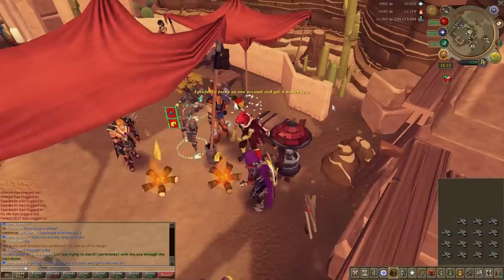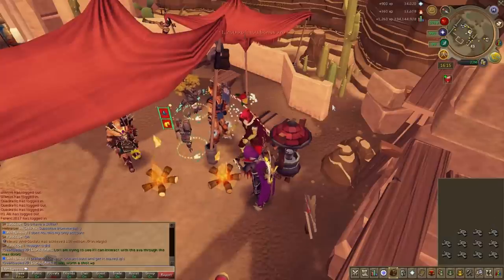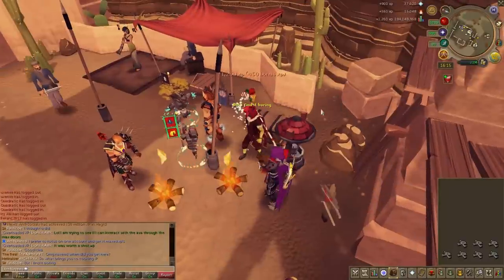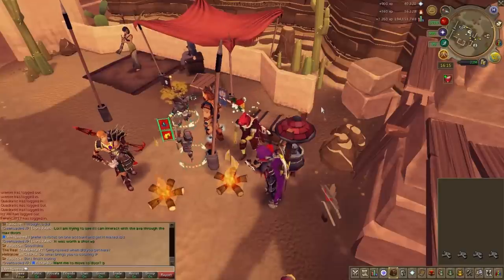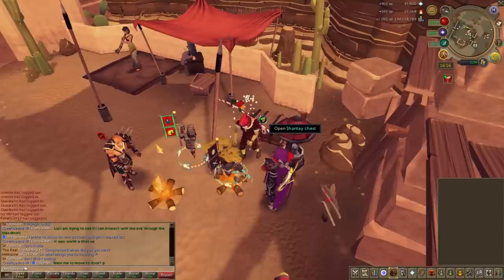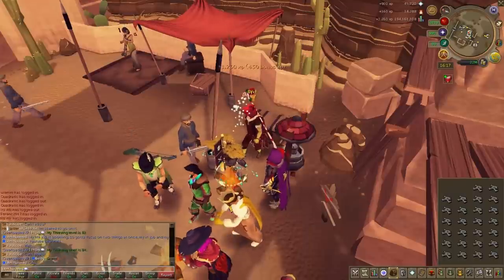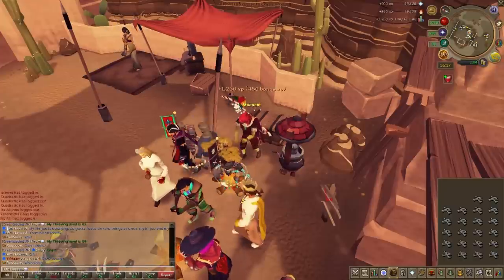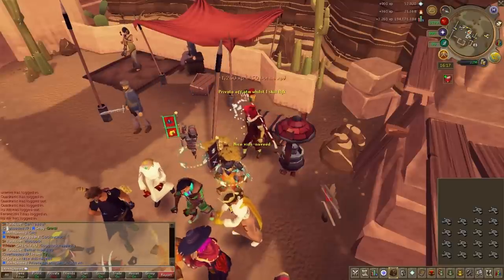You can burn 1,800 frost dragon bones per hour, which equates to 810,000 Prayer experience per hour and 650,000 Firemaking experience per hour — that's 1.5 million total experience per hour combined. In 10 hours you'd gain 15 million experience, working out to 15 gold coins per experience on average. Compare that to the gilded altar which currently costs 20 GP per XP — so this method is 5 GP cheaper per experience point, and you also gain Firemaking experience on top, potentially getting both 99s in the same session.